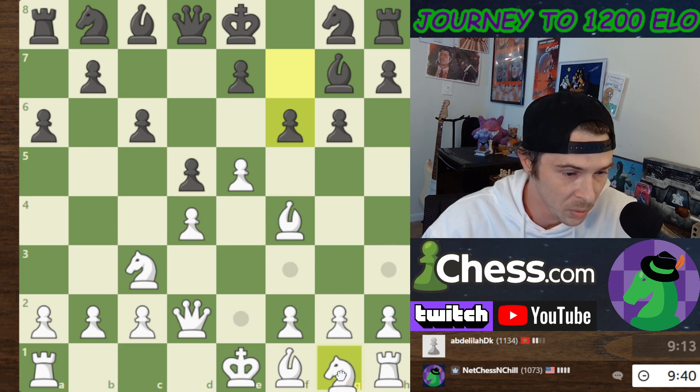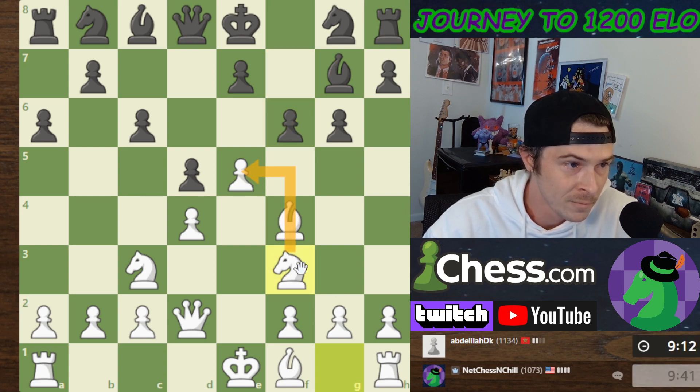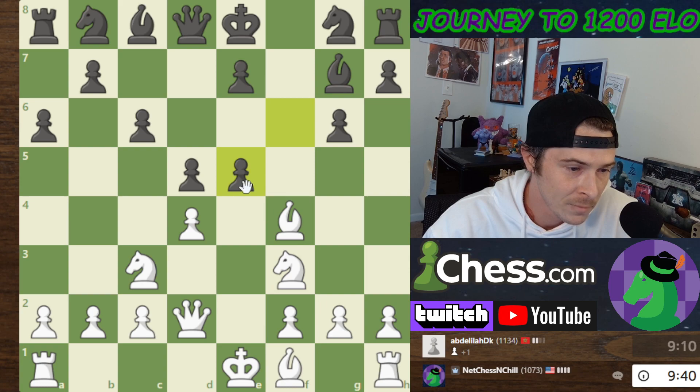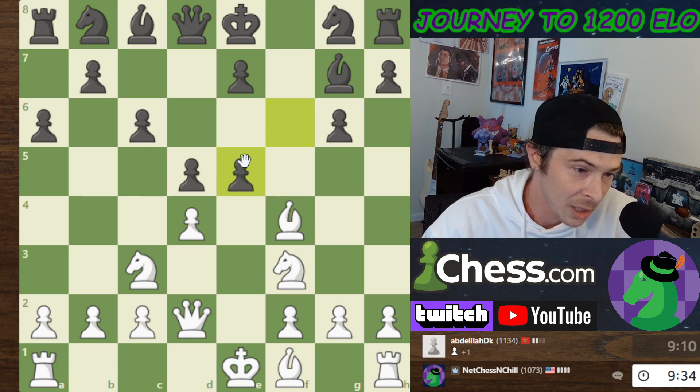My opponent wants the center opened. I'm going to develop a Knight and defend these pawns. So he takes — I can take back with the pawn, with the Bishop, or with the Knight. If I take back with the Bishop, he trades and I take with the Knight — we have a nice outpost for our Knight.